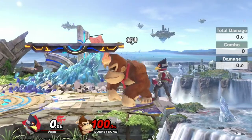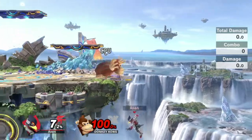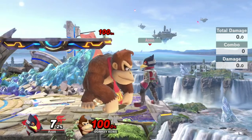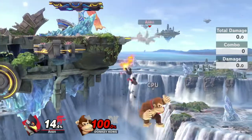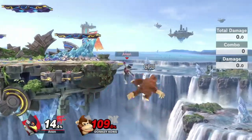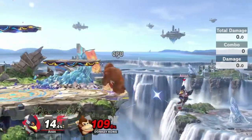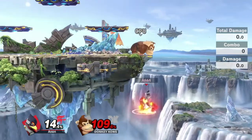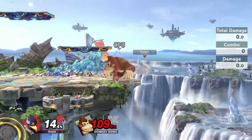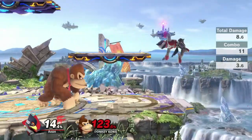When Falco himself is off stage, keep in mind all your recovery tools: up-B, side-B, jump, wall jump, and air dodge. Falco gets edge guarded easily because his recovery becomes predictable — it's easy to react to his up-B charge, and people know when he'll side-B. To mix it up, sometimes side-B to the ledge, sometimes side-B down then up-B, or side-B down then wall jump, or drop wall jump reverse side-B to land.